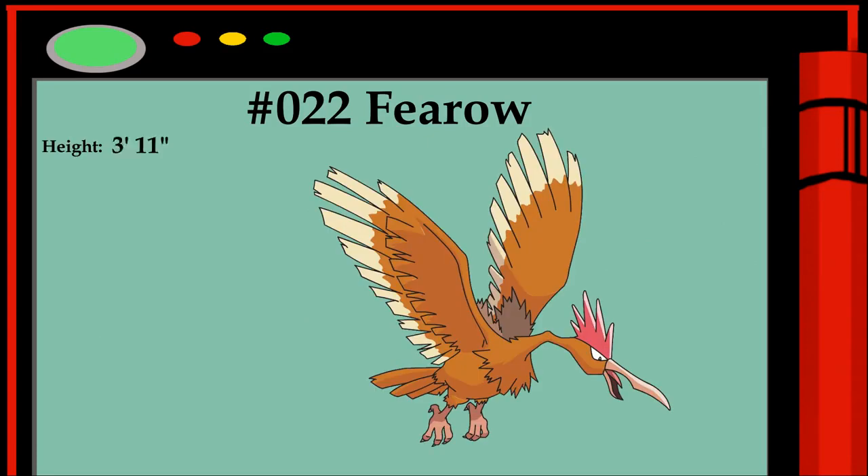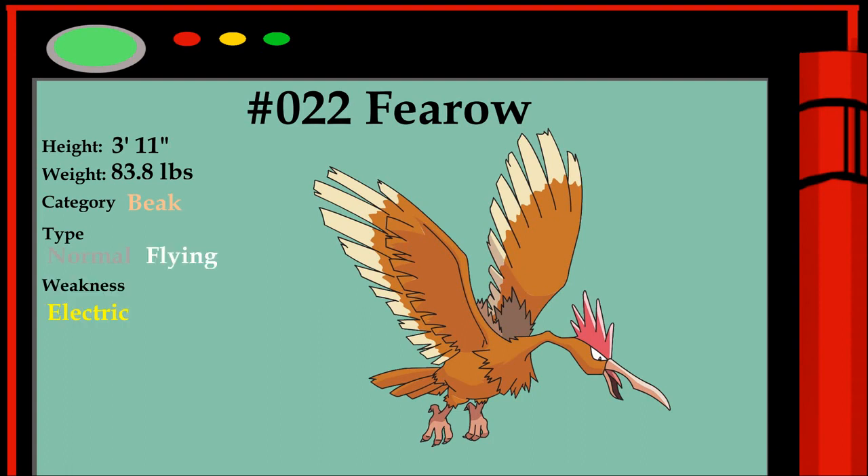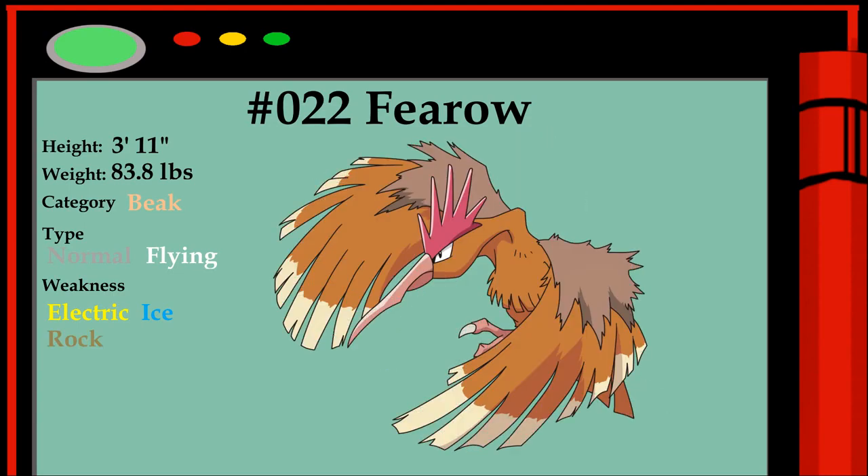Pokédex entry zero two two, Fearow. Height: three foot eleven inches, weight: 83.8 pounds. Category: Beak. Type: Normal, Flying. Weakness: Electric, Ice, Rock.